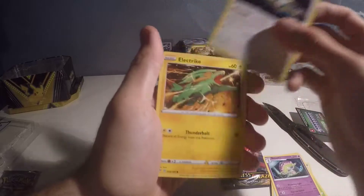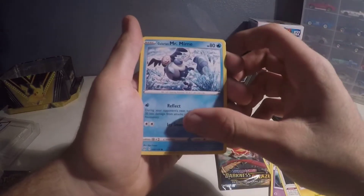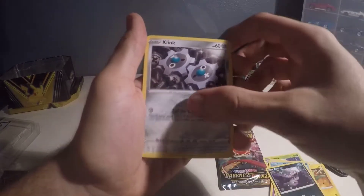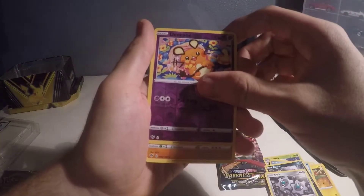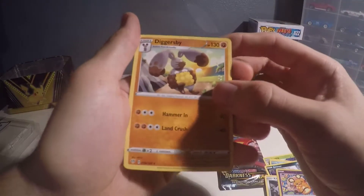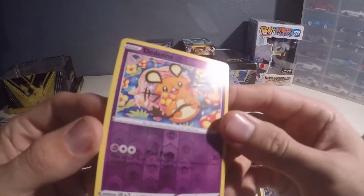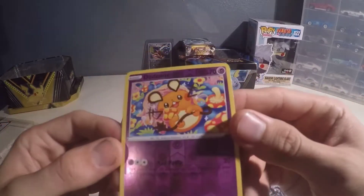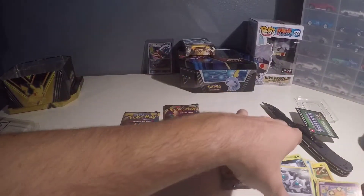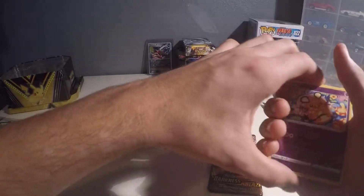Shedinja, dunsparce, electrike — he's pretty cool, his evolution is kind of weird but whatever. Galarian Mr. Mime, grimer, clinkang, and diggersby. So this was the holo in the pack. Maybe I'm supposed to do five to the front — I'll have to try it on the next one. The holo's been showing up second to last, so don't know if that matters or what.